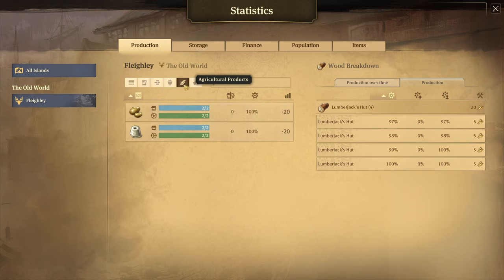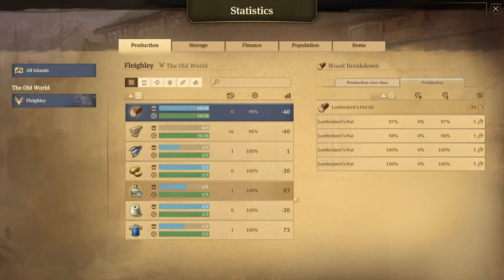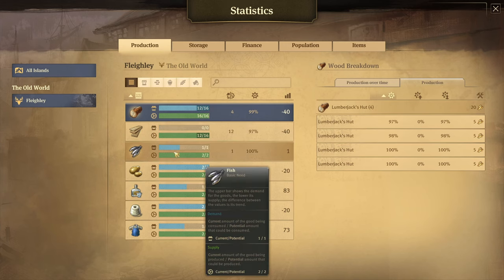As we move on through the screen, we can see potatoes and wool, and under intermediate products we don't have any right now. But this is how the production statistics screen works — it tells you how much you're producing and how much you're consuming of all the different goods on your island. It's the easiest way to tell how much you need of everything, or if you've overbuilt something. If you had placed down four or five fisheries and saw you were massively overproducing fish, you'll know you can probably turn off or destroy some of those fisheries because you have too many.